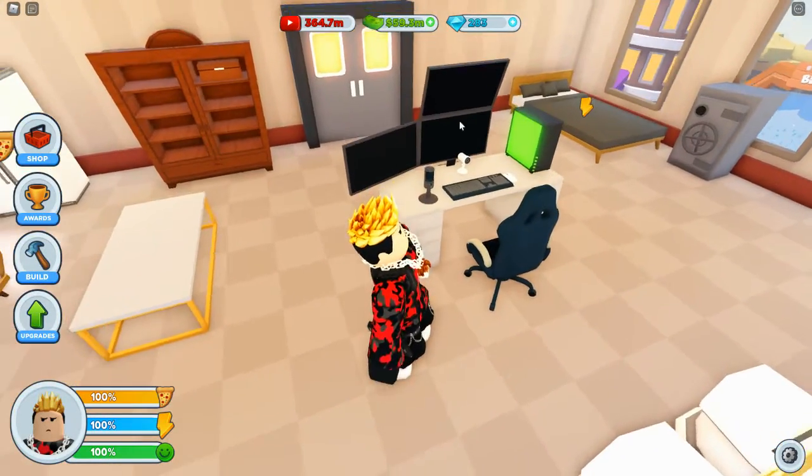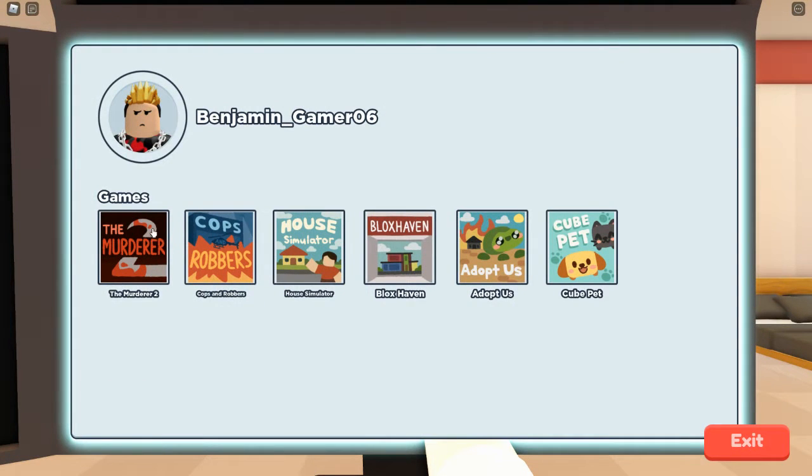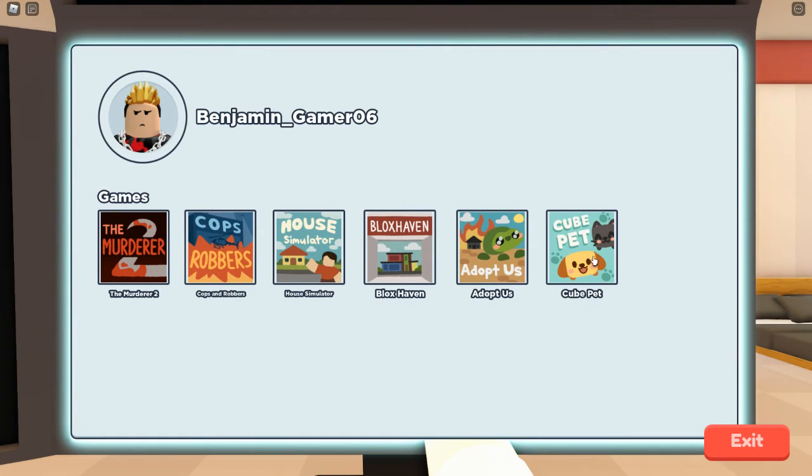Look at my setup here — insane. And these are the games that we can choose: Murderer 2, Cops and Robbers, House Simulator, Block Saving, Above Earth, and Cute Pets.